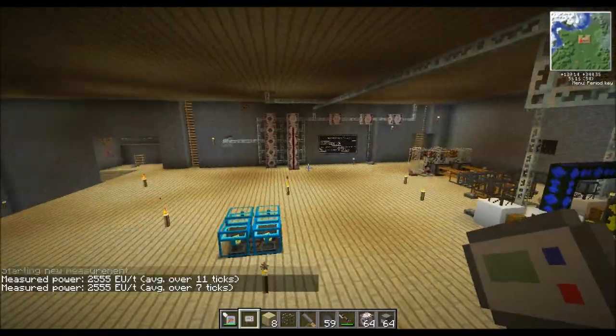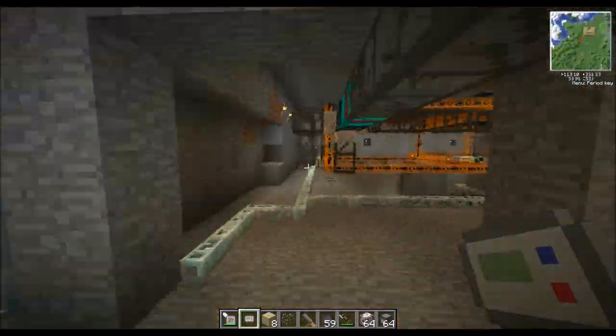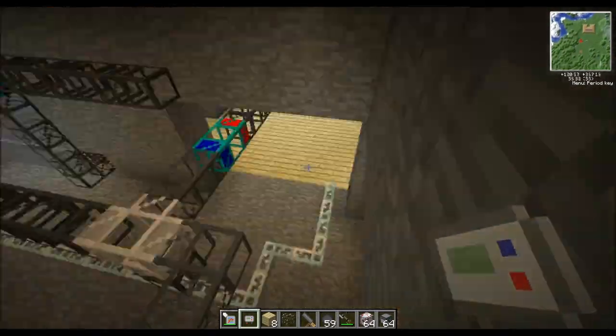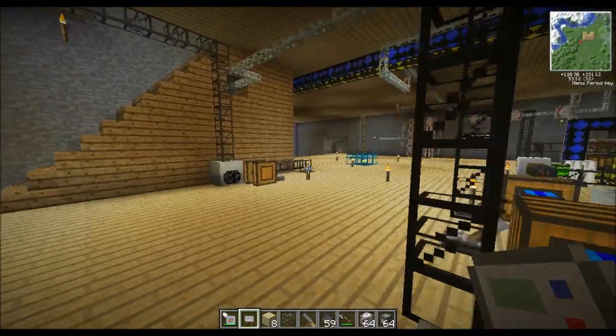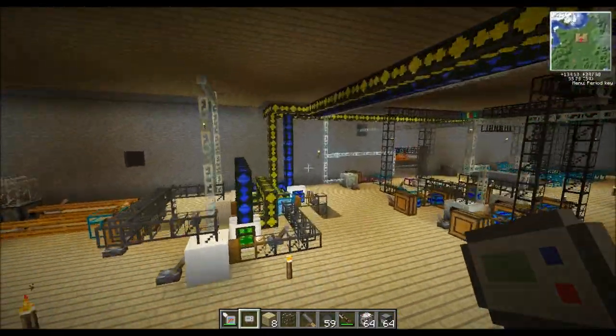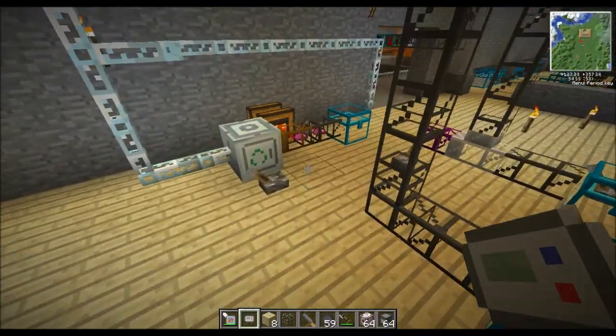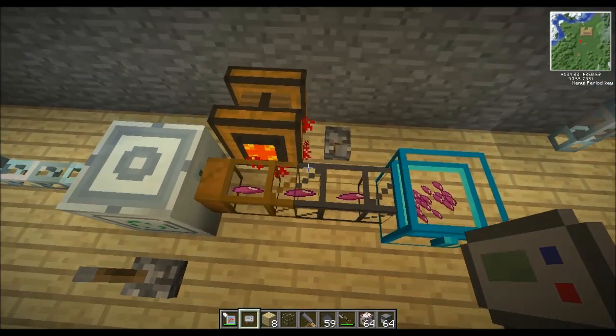It never actually powered anything, so I've had to get a few quarries going just to make it worth the effort. You get a mass fabricator there somewhere as well — that tends to suck up the power. Yeah, it does tend to suck up a lot of power. That's how I drain the MFSUs, which is pretty effective. You can see it there, just powering along.